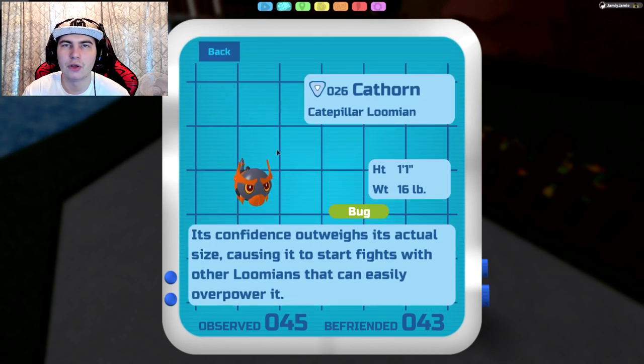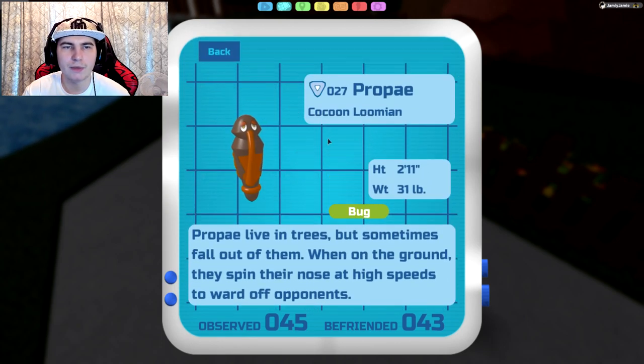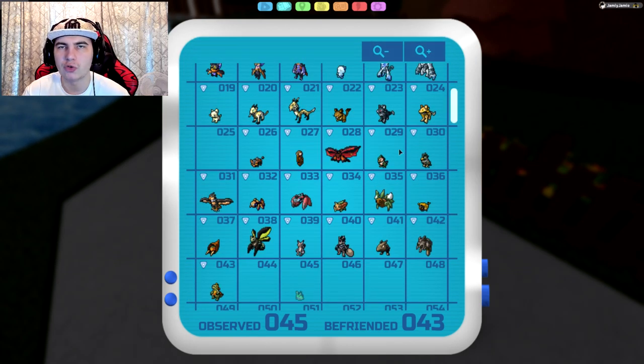Next up is Kathorn. Kathorn is found on Route 1 and in Gale Forest. Every time you kill Kathorn, it will give you 1 special attack, or range attack, TP. Next up is Propay. Propay can be found in Gale Forest. When you kill Propay, you will get 1 physical defense and 1 special defense — or melee defense and range defense. People also still use the Pokemon terms 'special' and 'physical.'